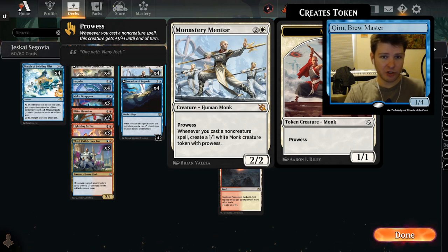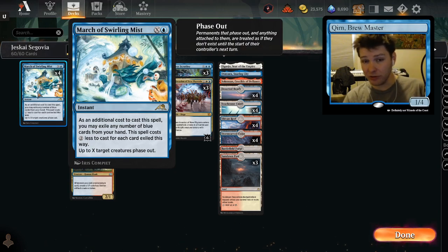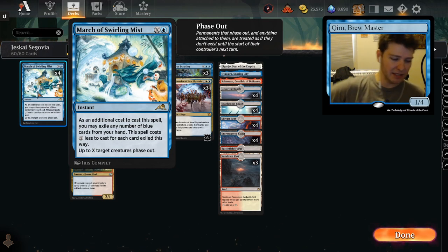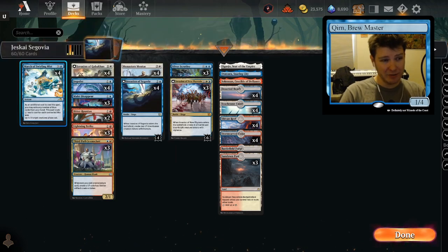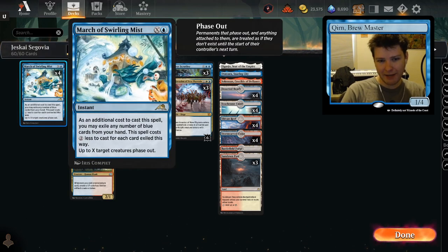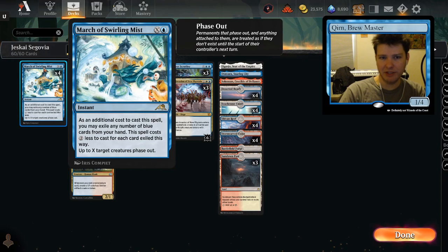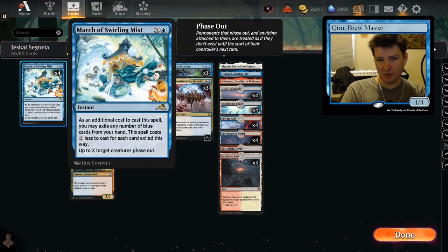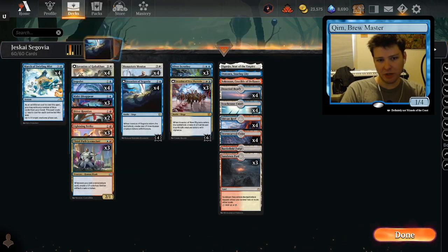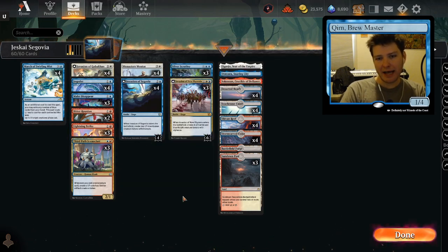March of Swirling Mist is also good not only to protect Invasion of Segovia, but also Monastery Mentor. It makes for a nice play pattern of Turn 4 Monastery Mentor — hold up one blue and a blue card in hand to phase out Monastery Mentor if needed. Not a great play, but doable in some situations. Better on Turn 5, hold up a March of Swirling Mist you can pay for without exiling a blue card, and you could also just hold up Make Disappear. So there's a lot happening with this deck.